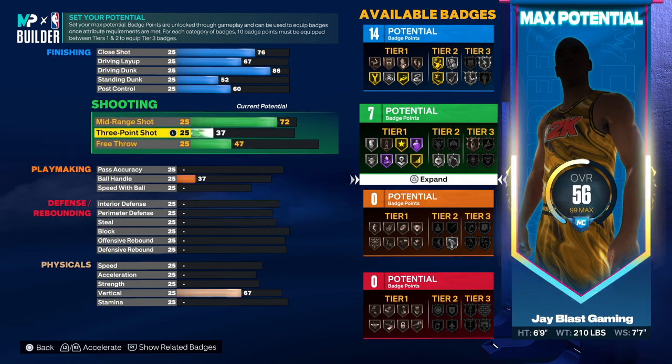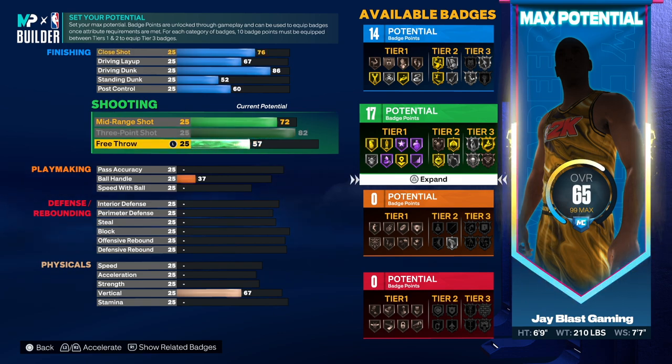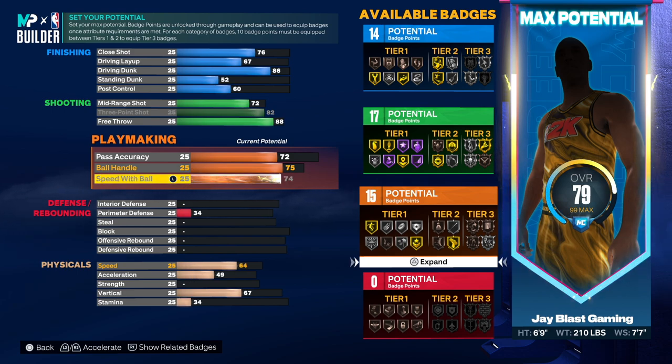The mid-range shot was a 72 — that's all you need to hit consistently. He had an 82 on the three-point shot which is the max, so we're already making this build look like Tayshaun Prince. Free throw was very good — he had an 88, so we're gonna give him that 88. Pass accuracy was a 72 and he had a 75 ball handling, which is pretty good.